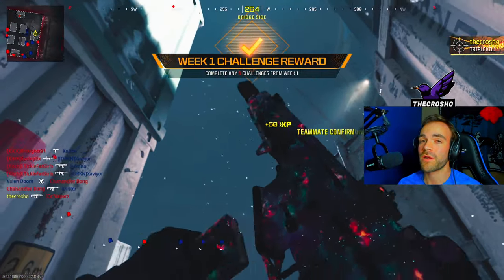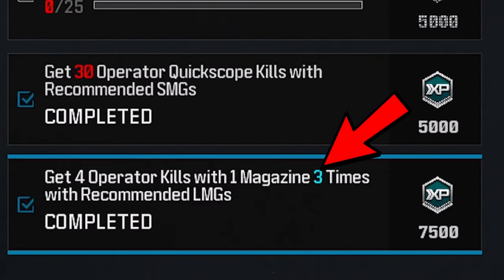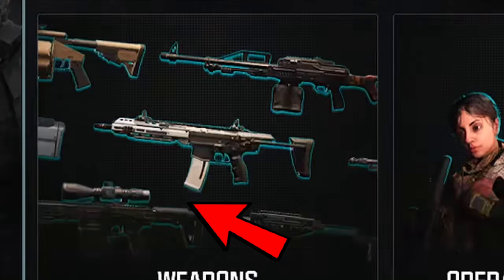It's not easy — it might take you two games. I promise you, if you aim at head level and go left to right, camp corners, camp boxes, camp deployable covers, you guys will get this done. Let me know down below how it goes and check out the other Season 3 videos. Today we're talking about how to get four operator kills with one magazine three times with a recommended LMG.